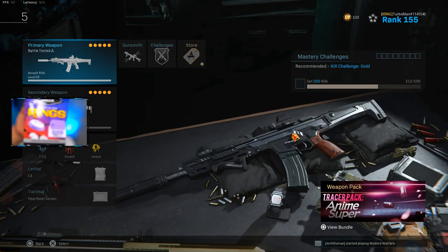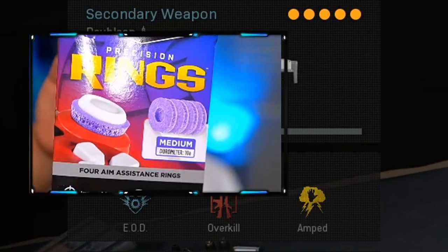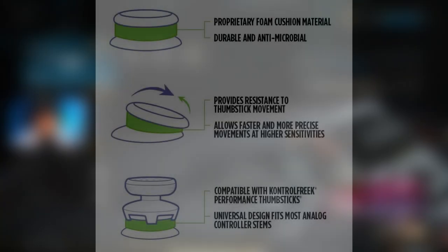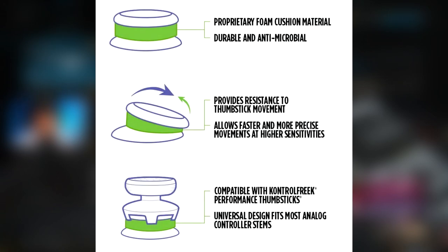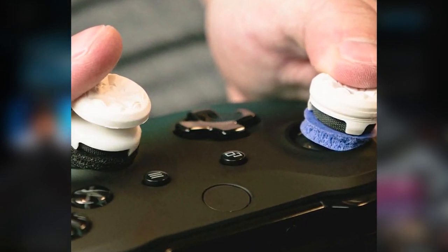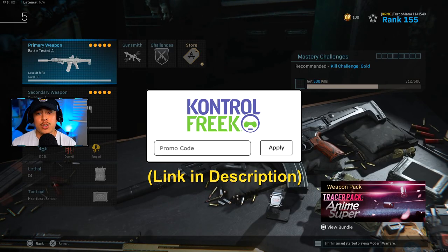Before we transition into the gameplay, my friends at Control Freak just sent me these precision rings. You basically attach them to your thumbstick — you don't need Control Freaks for it to work. They're literally rings that give you aiming assistance by adding resistance to your stock thumbsticks, so you can make faster and more accurate movements at higher sensitivities. I was using these in today's gameplay, and I'm really excited they sent me these right before our tournament on Saturday. Head on over to Control Freak, use code TURBO at checkout to support me and save yourself a few bucks.